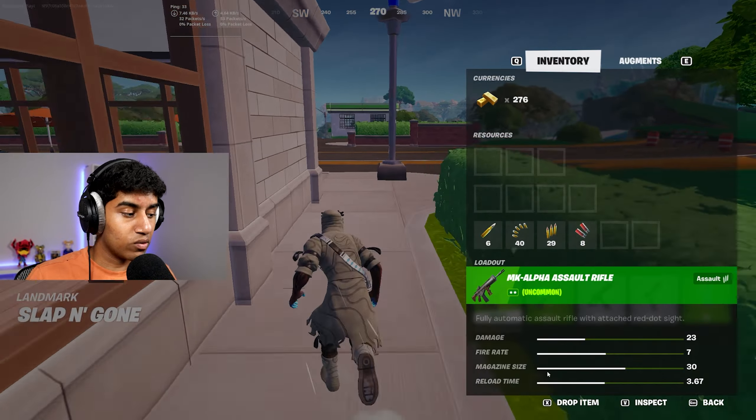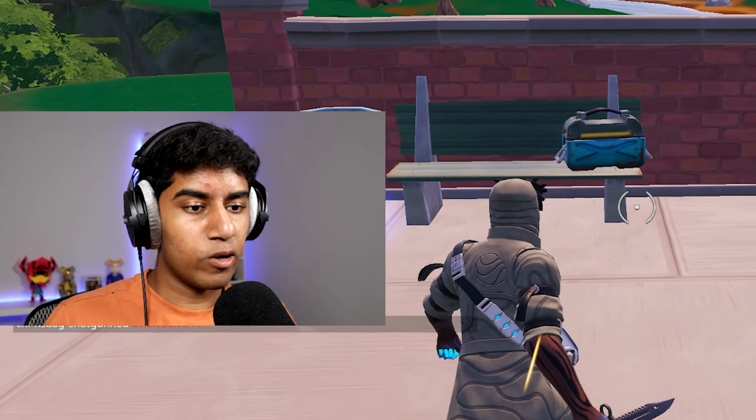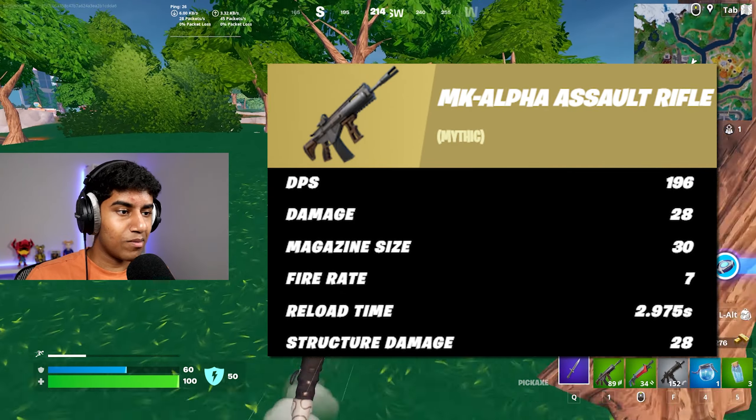Besides those differences, the MK Alpha is pretty much just a watered-down MK7. It's available in all rarities. We currently have a green one which deals 23 damage and has a fire rate of 7. The MK7 had a fire rate of 9, so it's not that big of a difference and I'm not sure if it's going to be noticeable when fighting.